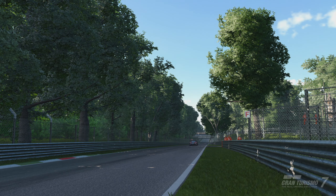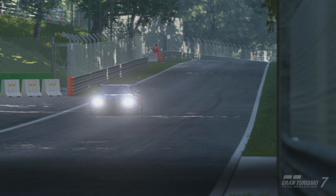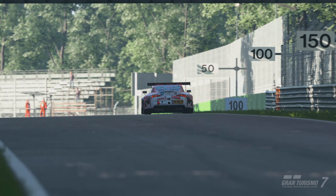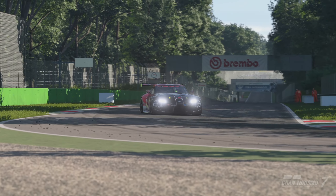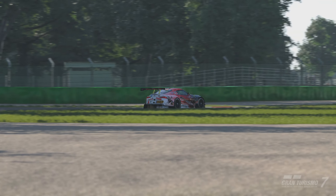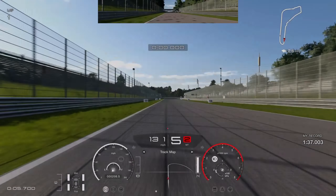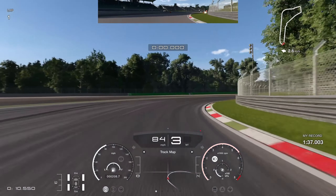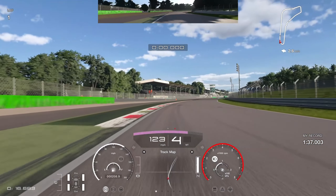There are only a number of corners in this combination where you're going to gain pace, so you really need to hook them up because qualifying is going to be very, very close. There are only four braking zones and four places where you can make up time, so you have to maximize your potential in those areas. Starting the lap, the first thing to do is make sure you get a good exit off the final corner.